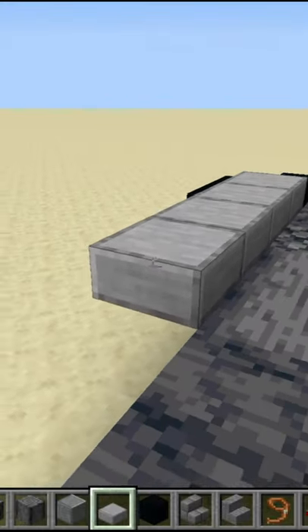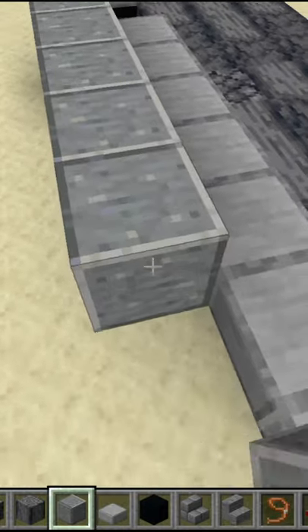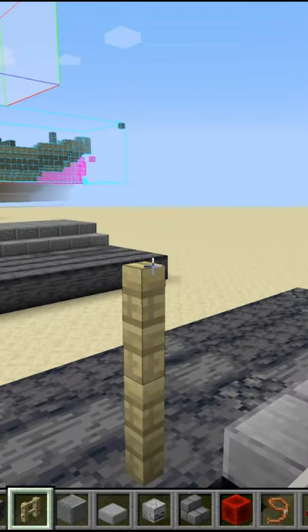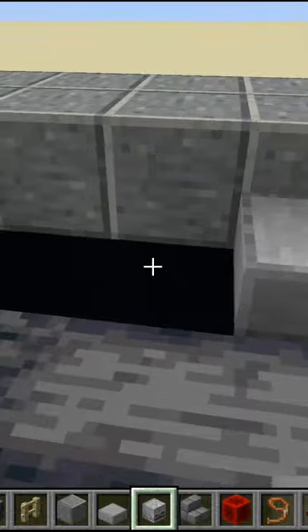Then I'm going to use half slabs of smooth stone in order to fill up the side of the road. Go ahead and make your sidewalk behind that. Now, wherever you want your balloon to be, you're going to come up three blocks. Go ahead and break the other two, then put your redstone block on top of that.